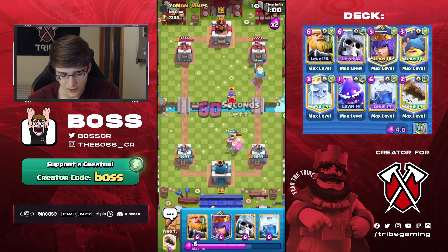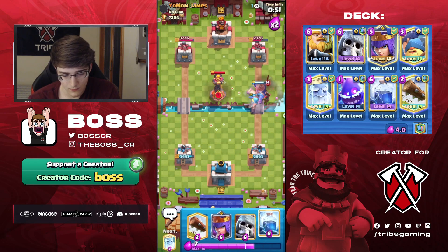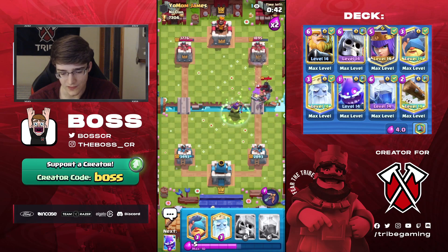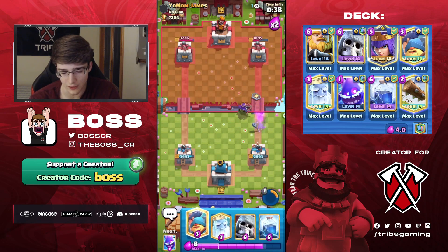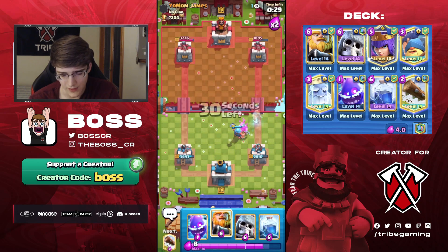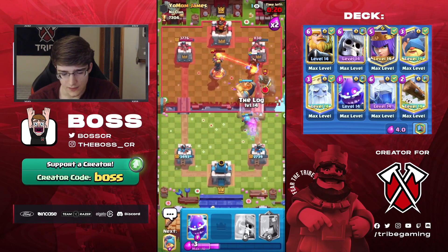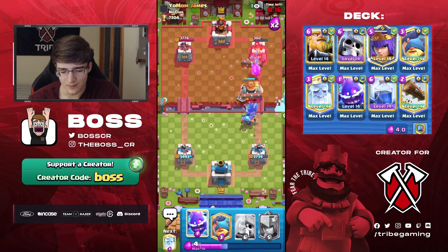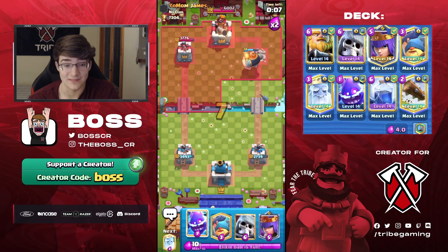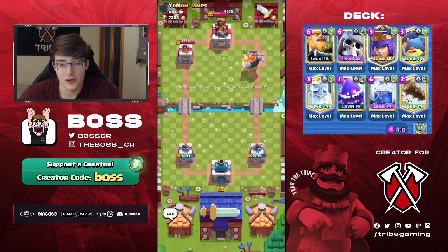Going E-Spirit to take care of the skeletons — he messed up the Electro Spirit too. We're both making some mistakes right now. The fact that the Inferno locked on the Fisherman is so clutch — I don't even know how that happened. Managed to get a shot with the RG. This is looking like a win for us because for this Miner Control deck, if you're down in damage it's usually really hard to come back. Bad Miner as well — that's going to get pulled by the Fisherman. Lightning here and that should be GG.